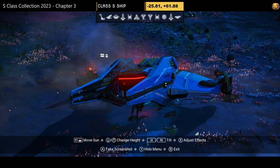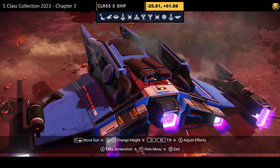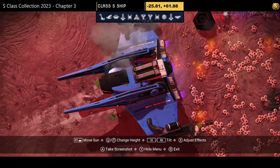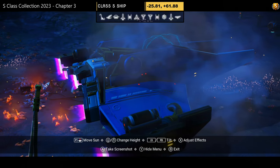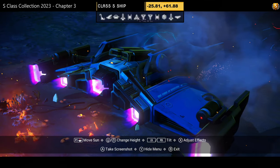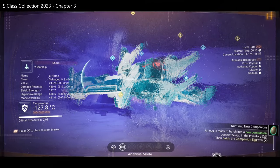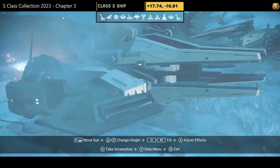S-class number twenty-three — color scheme: blue and white, a very simple sentinel ship with extended thrusters on the wings, exhaust on the back, and extensions that push out to the front. Personally not my cup of tea. No supercharged slot information — lost it or forgot.